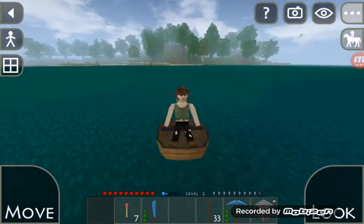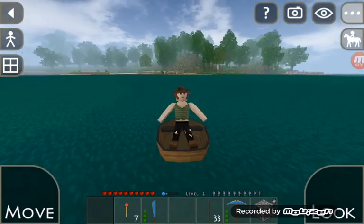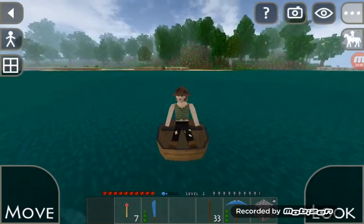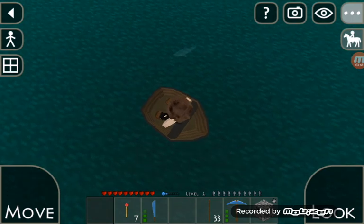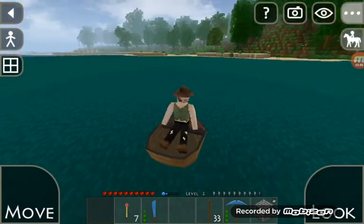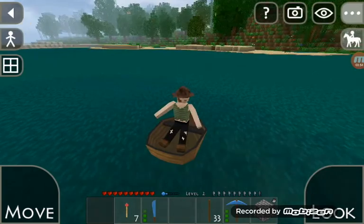You've only got two whales in this game — orcas and beluga whales. Orcas are extremely powerful and they'll attack pretty much everything that moves. Oh, there's a bull shark — actually, I think that might be a bull shark because it's pretty small for a tiger shark, since tiger sharks and great white sharks are really big.